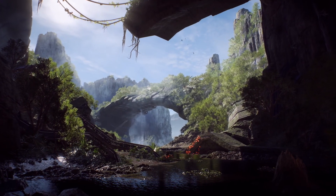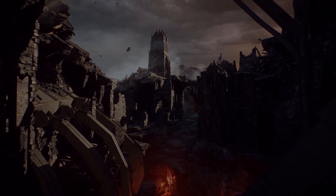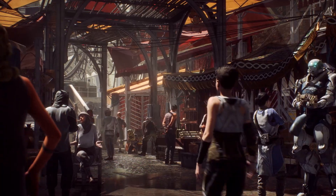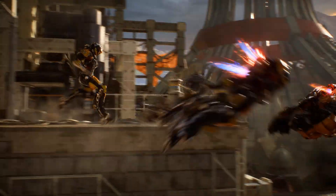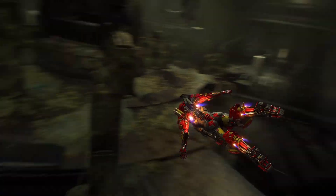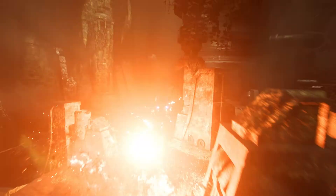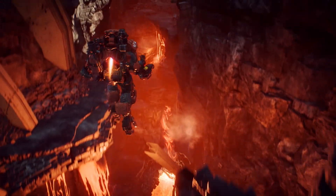The world of Anthem is a chaotic and ever-changing world, abandoned by the Shaper Gods. Humanity survives either in fortified cities or with the use of Javelin exosuits. Javelins are key to your survival by giving you superhuman abilities — fly, swim, fight, and explore anywhere within the world.